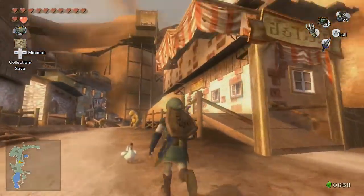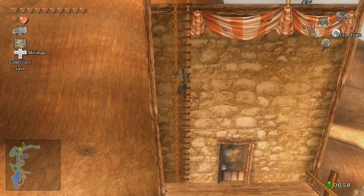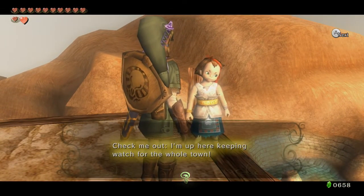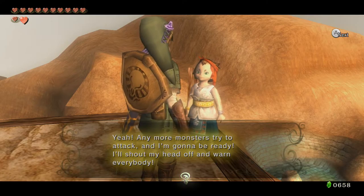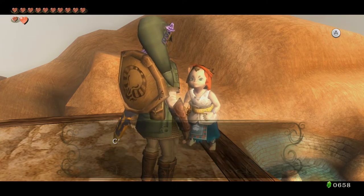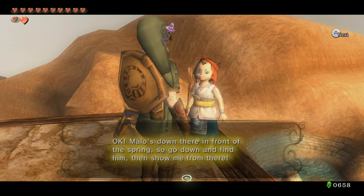There's so many things — I did want to travel up there, let me do that really quick. All right, let's see what this kid's got. I feel like there's an item associated with this, I just can't remember. Mr. 250, check me out — I'm up here keeping watch for the whole town. Any more monsters try to attack and I'm gonna be ready. If I had a bow then I could just sit up here and shoot all those nasty monsters. You can show me how to use one. Okay, Malo's down there in front of the spring, so go down and find him then show me from there.